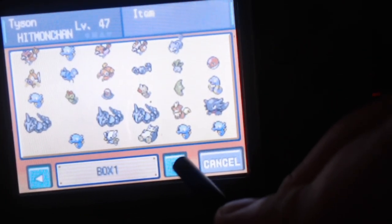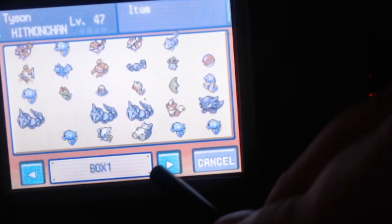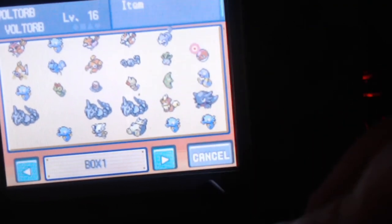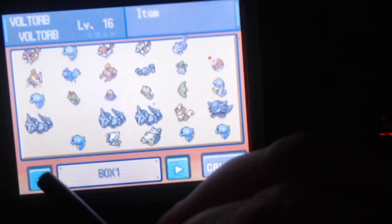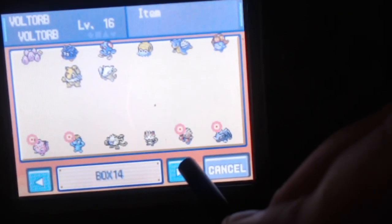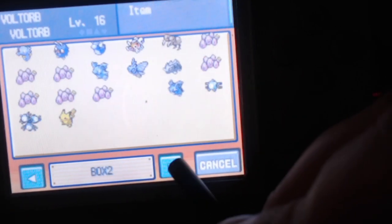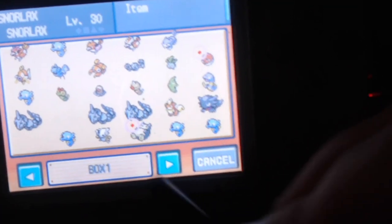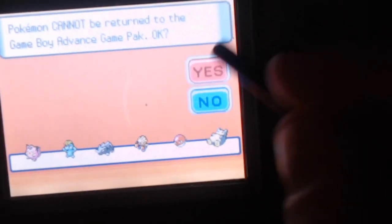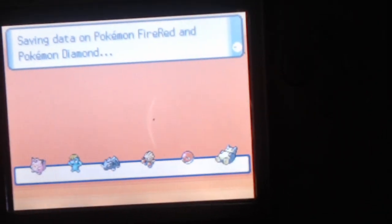I'm going to grab Pokemon that I don't have in Pokemon Home. I need one more — Voltorb, I don't have a Voltorb in Pokemon Home. Do I need one more? I have a Manky — let's grab a Snorlax, let's just grab a Snorlax. There we go, cool. That's all of them. Migrate those Pokemon. They will never go back to Fire Red ever.